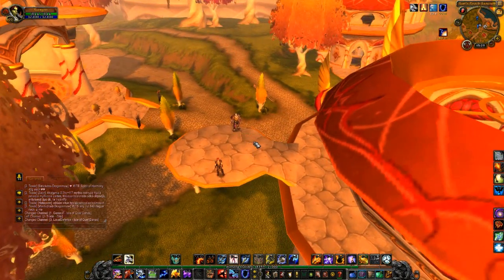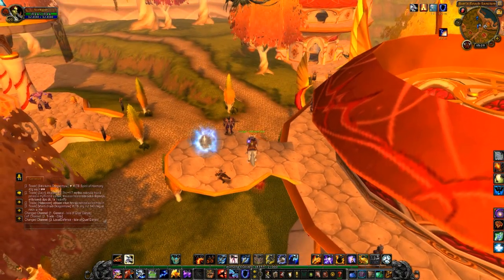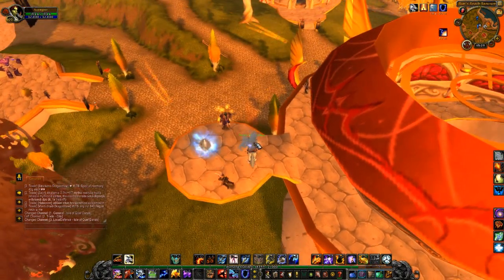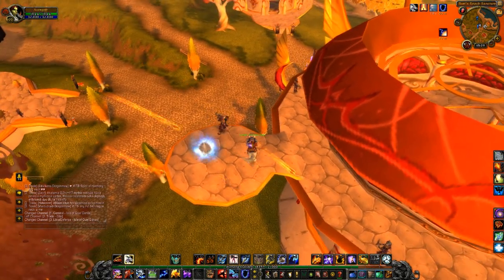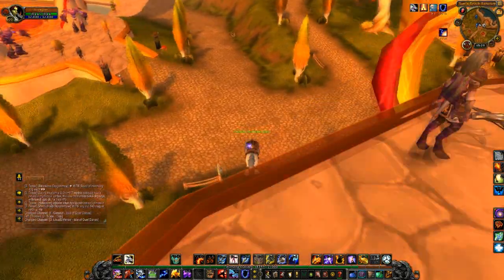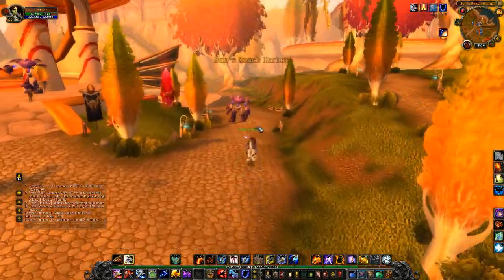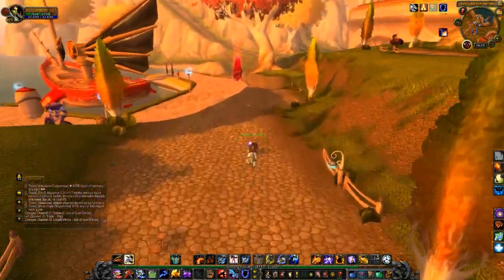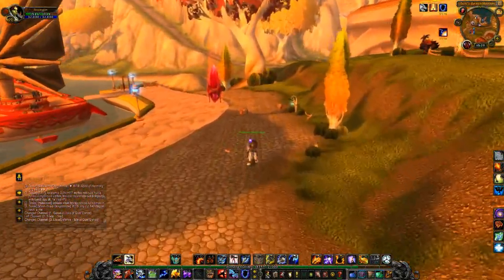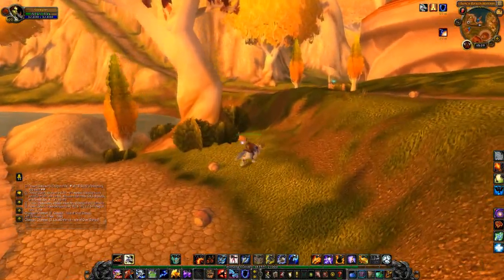You can also fly here from the Ghostlands if you take a portal to Silvermoon, but I just think Shattrath is a lot faster. All you have to do is follow the road and eventually you will see this building there called the Magisters' Terrace, or MGT for short, and inside you will have to...